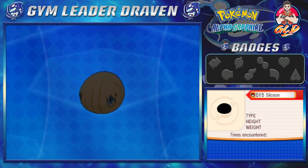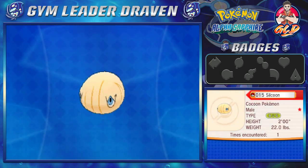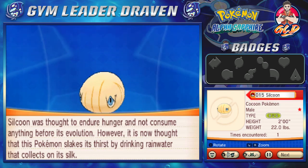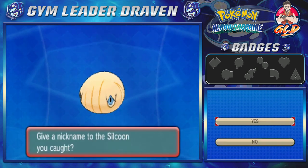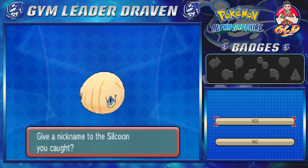Here it is guys — Silcoon, shiny version. Silcoon was thought to endure hunger and not consume anything before evolution, however it is now thought that this Pokemon slakes its thirst by drinking rainwater that collects in its silk. Oh my god, yes! Silcoon — I'm assuming this Pokemon evolves into Beautifly. We gotta nickname this Pokemon because you cannot make this up.